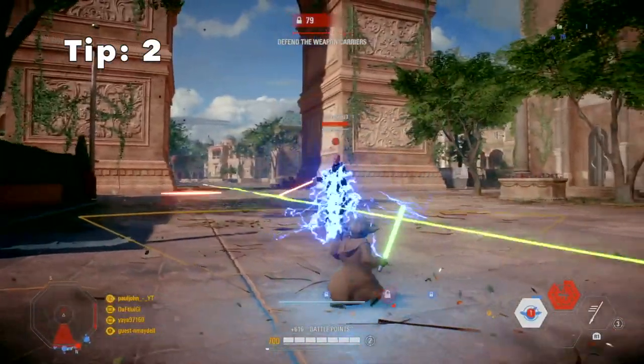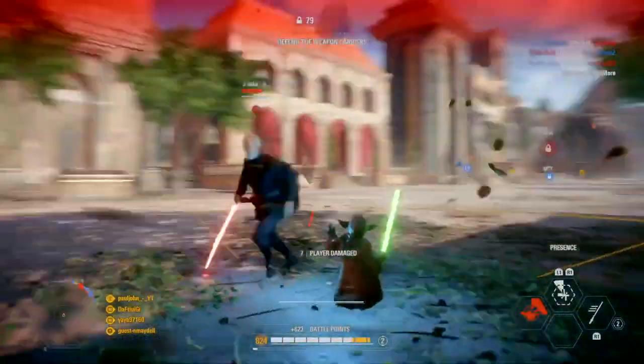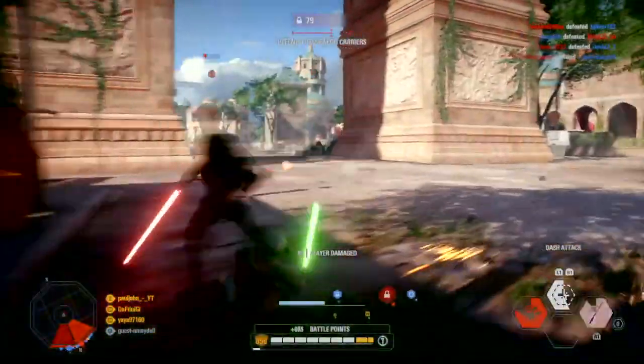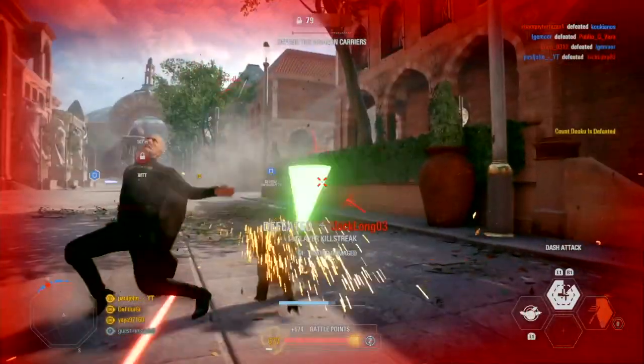Tip 2: when you are playing as Yoda and you're facing off against a lightsaber villain who is blocking, you can break his block. All you need to do is use Yoda's dash and it will damage him through his block.